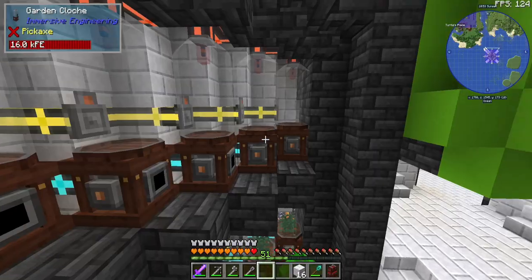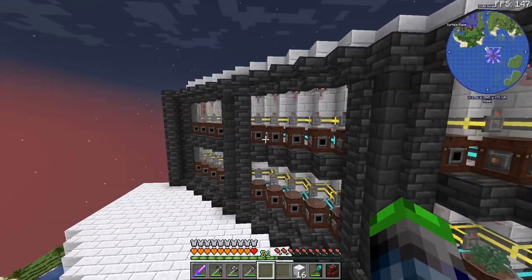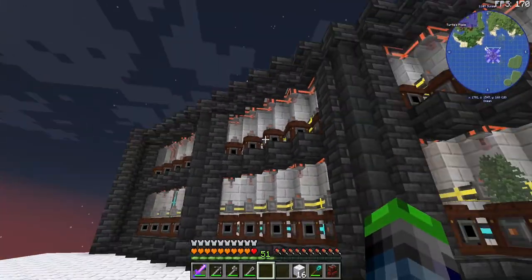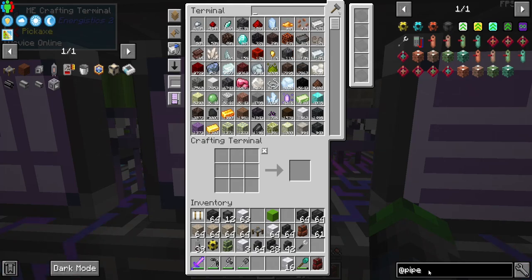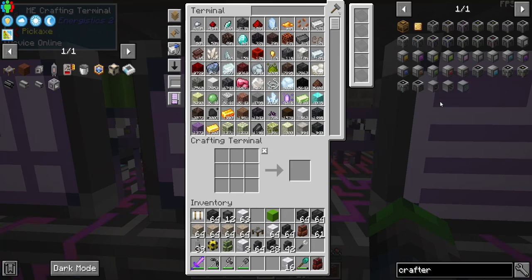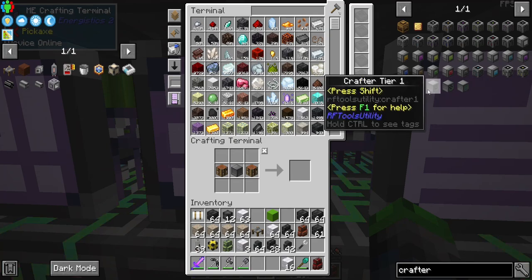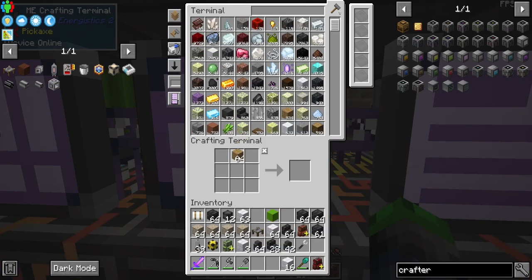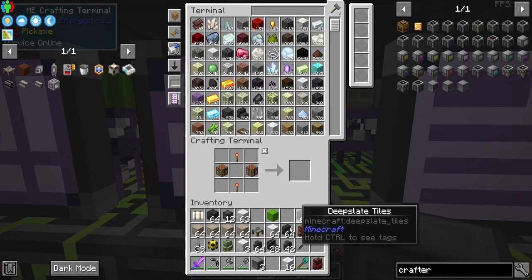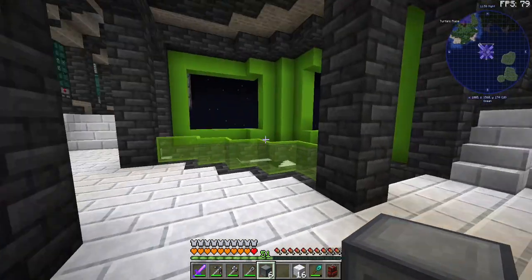Now the tedious process of putting soil into all of these and moving our seeds up here. Each of these little sections will be their own one item — so one, two, three, four, five, six — six different recipes. The crafters we're going to use allow us to have eight recipes, so I think this is what we're going to want. We're going to need a few of these tier one crafters. I'm going to make a full stack of torches and use them all — good thing we have a bit of wood. That will give us enough.